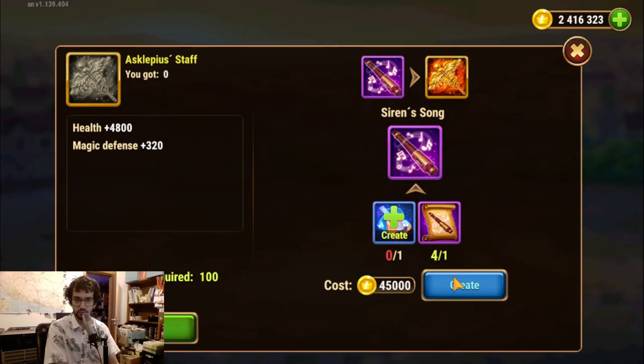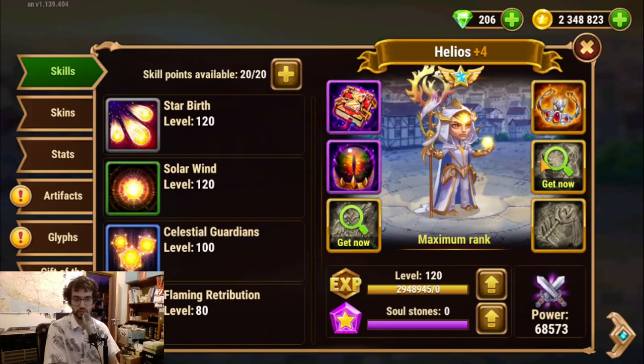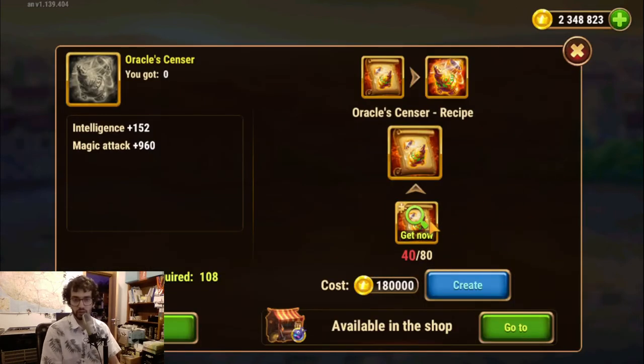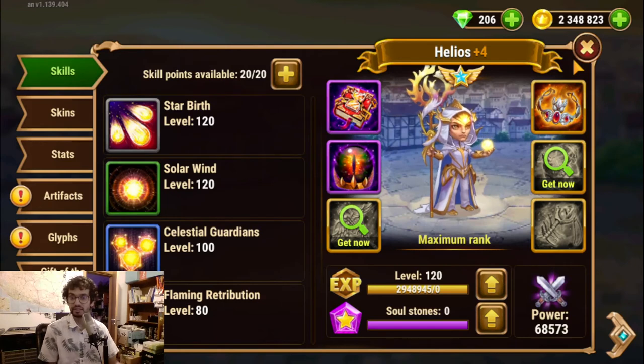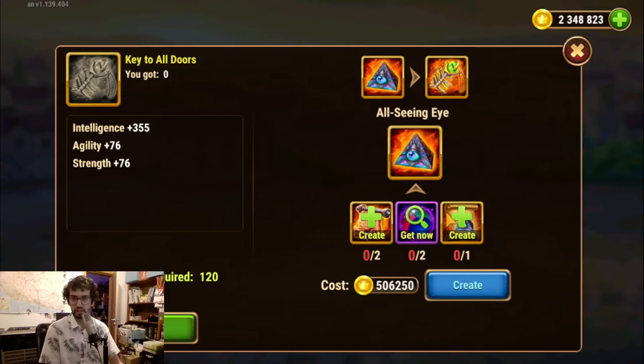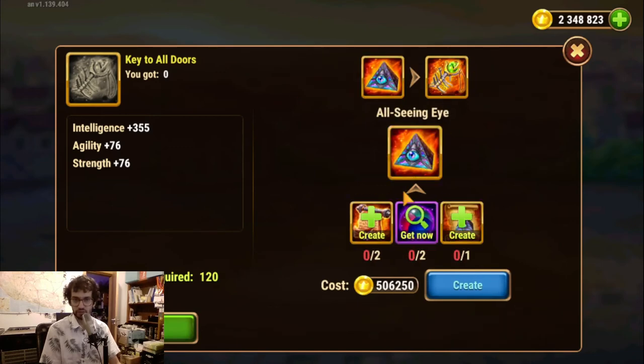Looking at what I need: for Helios I would need one item but already have it built — so I just need specific things, and I'll focus on Martha for this type of item. For the Oracle Sensor I need one but don't have enough parts. I need five Lamort's Maps and two of another component. The question is: do I spend now knowing I can't finish the Candles of Glory today? I prefer to put resources into things I can complete today.